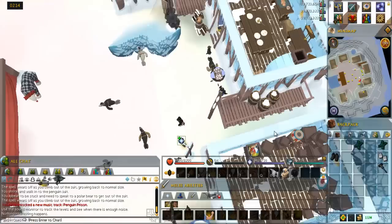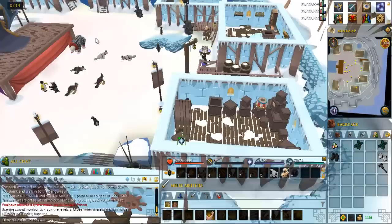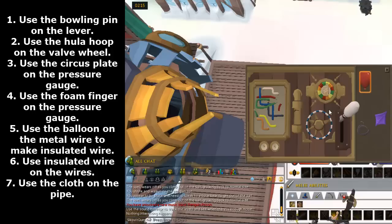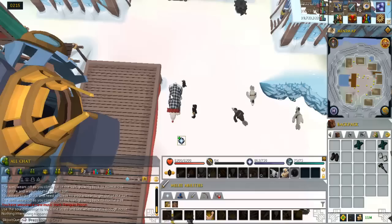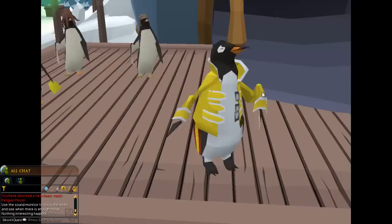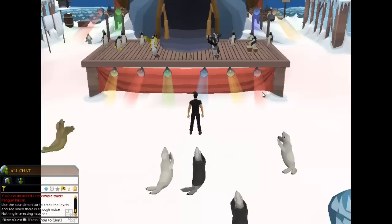Enter the building to the south and search the circus props to take them. Talk to Tay the polar bear and follow the instructions right on screen. Talk to Tay the polar bear again a couple more times.